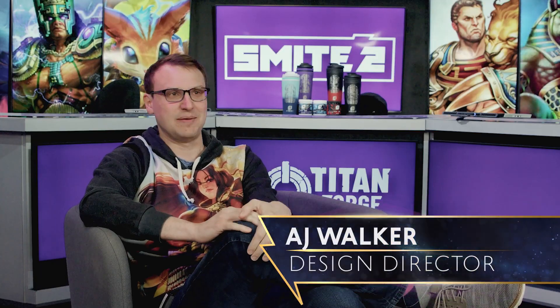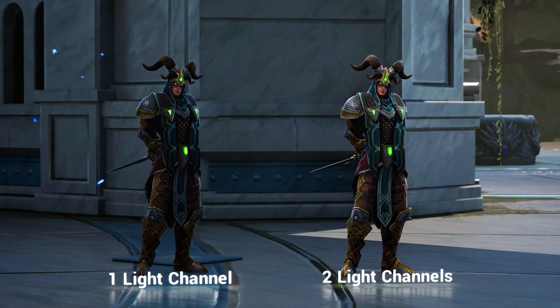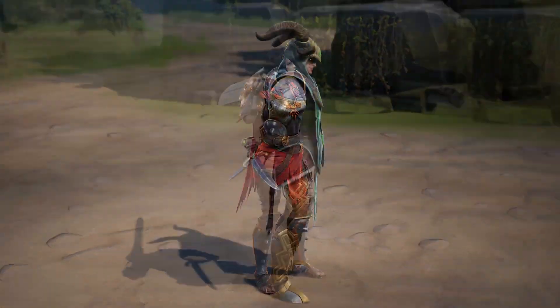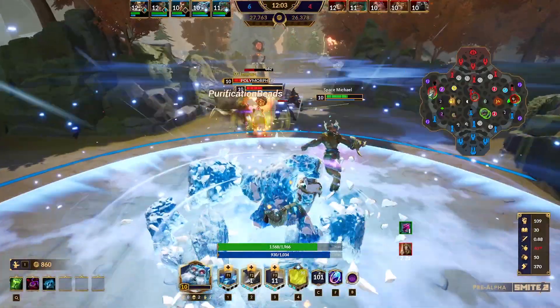Lighting is a really deceptively complicated artistic endeavor. Lighting can make or break your whole scene — all your characters, all your environment. So it's challenging; you have to put in the time and the work to make it look good. On Smite 1 we did more of a baked lighting approach.